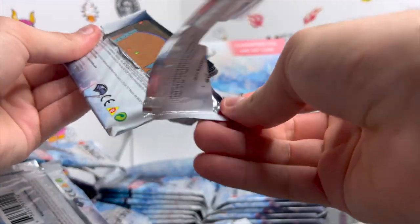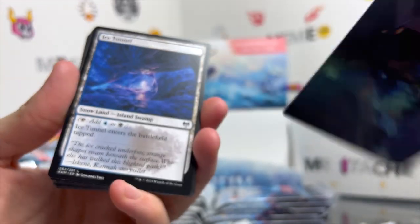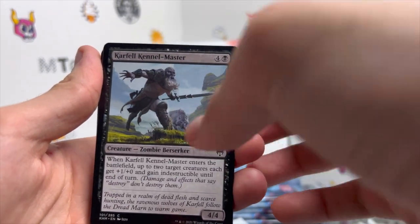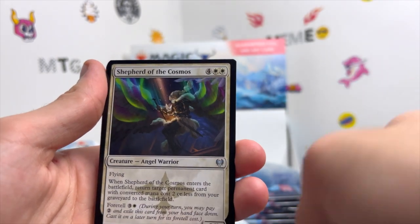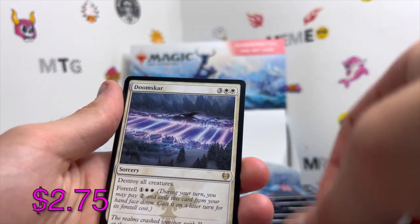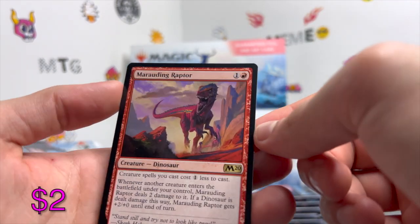No token so we get another list card — flip it around. You are Koll, the Forgemaster! As well as an Ice Tunnel. We get an Infernal Pet, Raise the Draugr, Karfell Kennel-Master, Skull Raid, Grim Draugr, Valkyrie Sword, Shepherd of the Cosmos. We get a nice little Toski — always love to see the squirrel. We get a Doomscar, Avalanche Caller, a shiny Wings of the Cosmos, and on the end a Marauding Raptor.